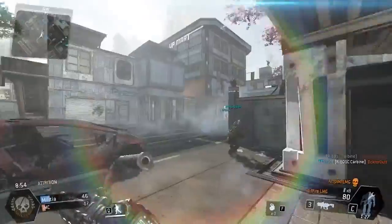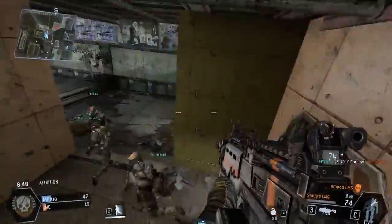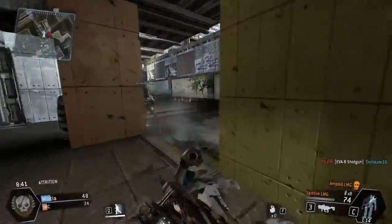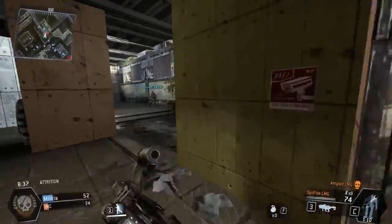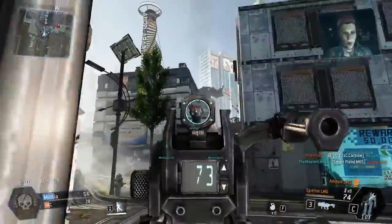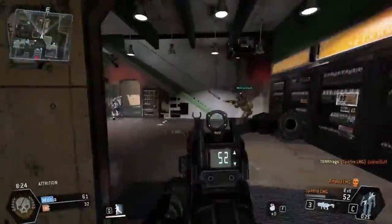So this is called the Spitfire LMG. I love the name. It's got a pretty fair amount of recoil — not going to lie, the recoil on it is pretty ridiculous, actually. But it makes sense, because I think this gun does an insane amount of damage. We got a shotgunner in here, we got to be careful about that. So I don't really want to push in there with this LMG, because I kind of want to go flawless. But I'm playing a little bit too passive right now — I need to play a little bit more aggressive. It's just so scary with this gun because the recoil is just so high on it.